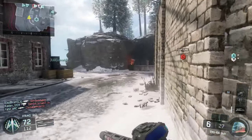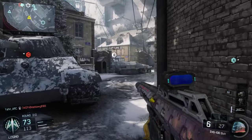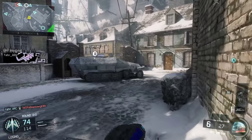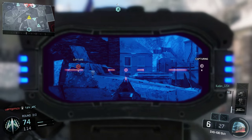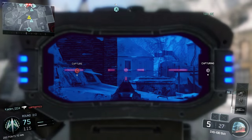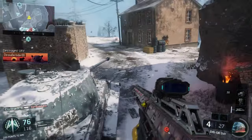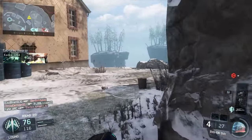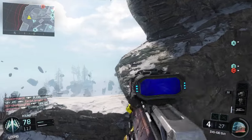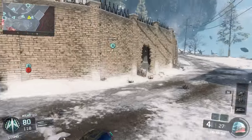You wanna catch each one of them five kills off guard. That's why I'm coming around here. This is a pretty good head glitch behind this tank right here. Missed his ass twice. But that's enough — I done shot at him, he knows where I'm at. It's best to just move around, cause I'm sure his aim is a lot better than mine.